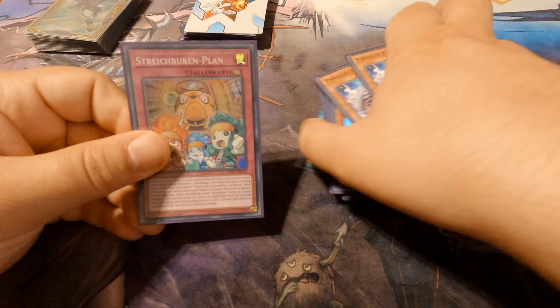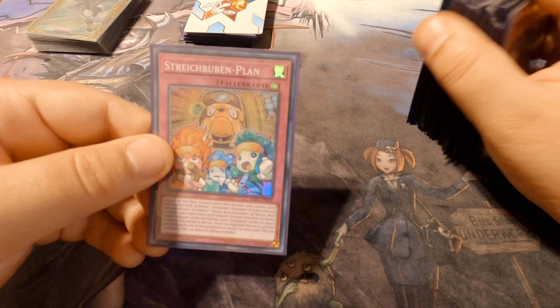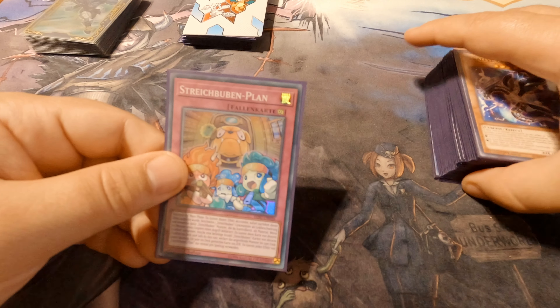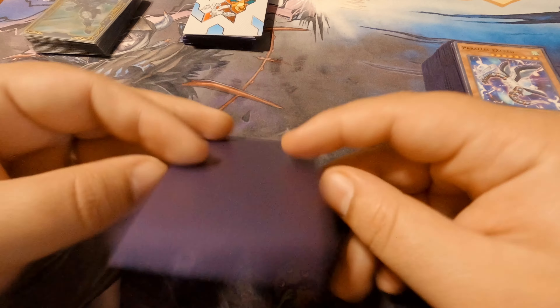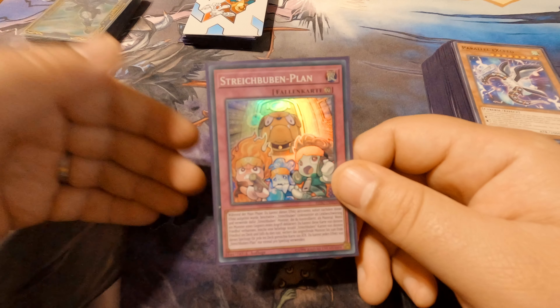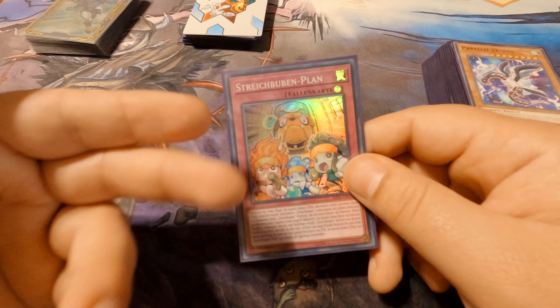The last main deck card is Prank Kids Plan — this card is absolutely a powerhouse. A lot of people forget about it even when I remind my opponents constantly. It can save you an extra turn, allow you to go into more plays, and when you set it and activate it to link summon it has a lot of usage. I only play it as a one-of because I'd rather dump it than open it, but it's still phenomenal and definitely needed.